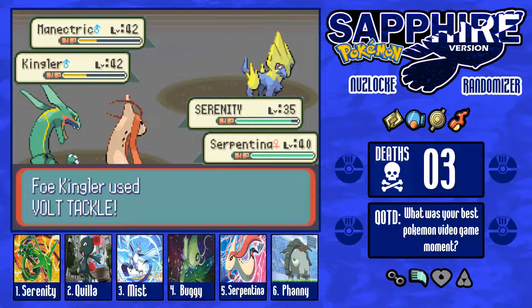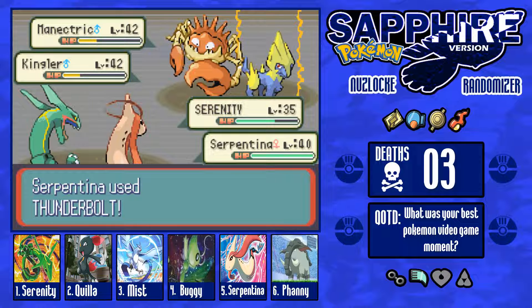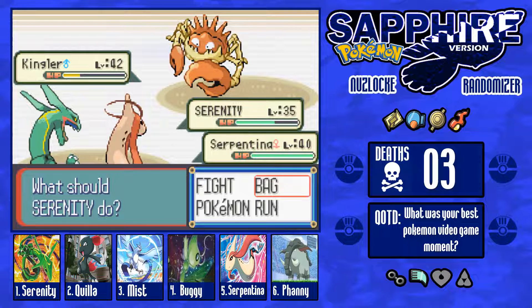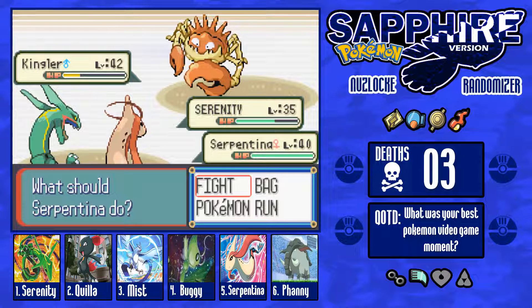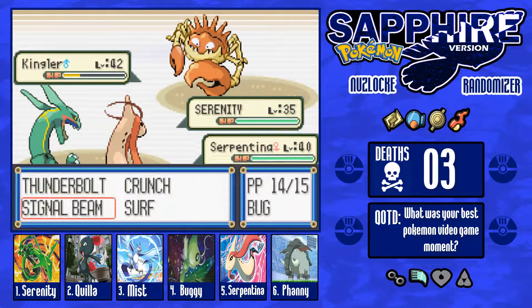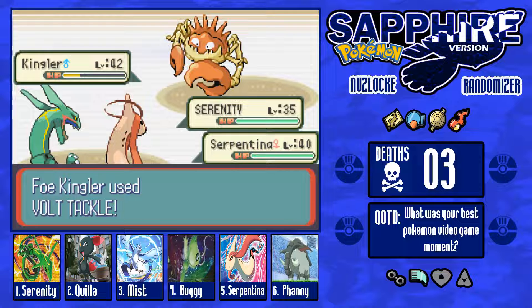Because now we're going to survive. Manetric is gone — that is one down! It's still confused, I'm going to just heal up — I'm not taking that risk of losing. Signal Beam — it's going to use Volt Tackle again. So the Signal Beam should hit — and we're good to go! We got the seventh badge — that was a crit.